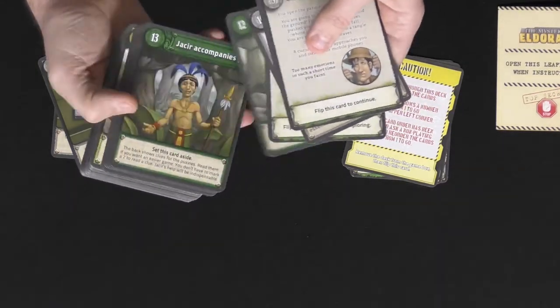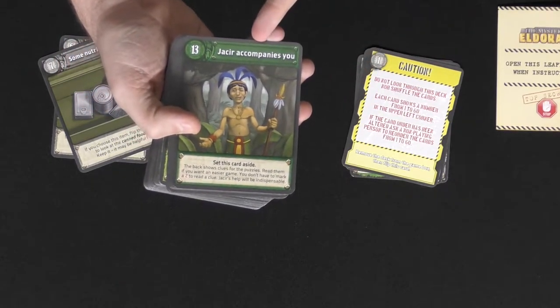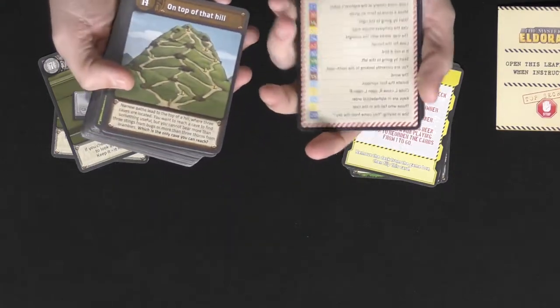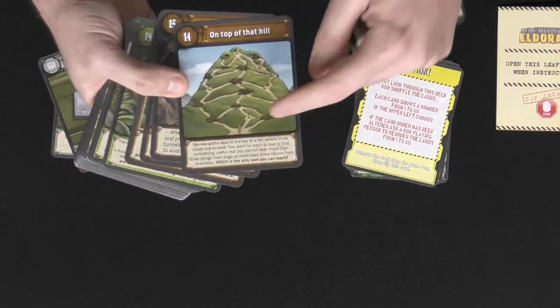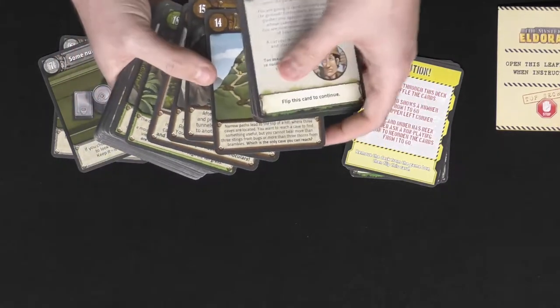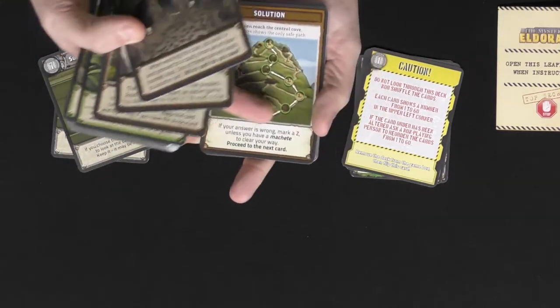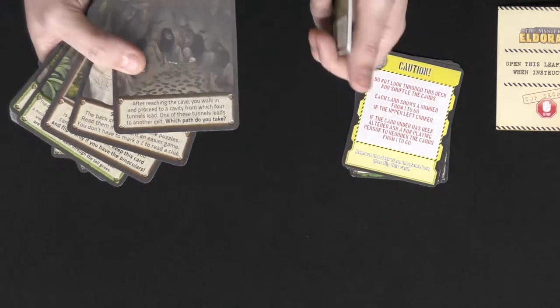Eventually you'll come across certain puzzles. There are also cards about how you score the game and how you take damage. For example, you find some guy, and if you're able to figure out how to help him, he'll join your party and give you clues throughout the game. Then you come to a hilltop and need to solve the best way through — if you can't solve it, there's a solution on the back, and you'll gain certain things throughout the game.